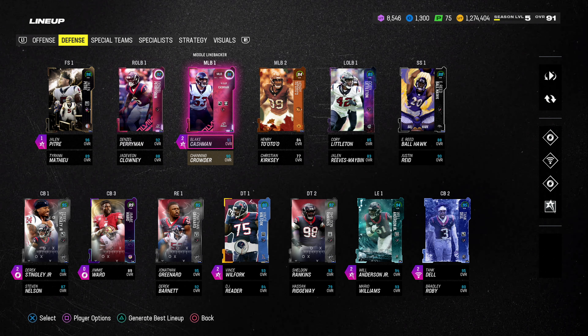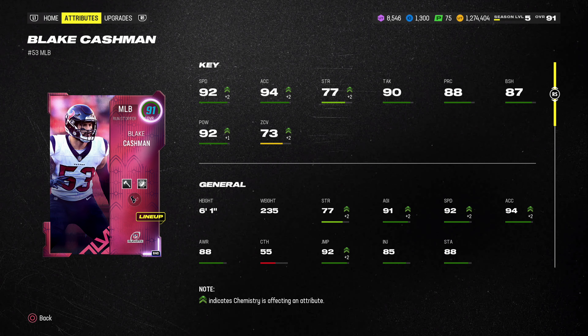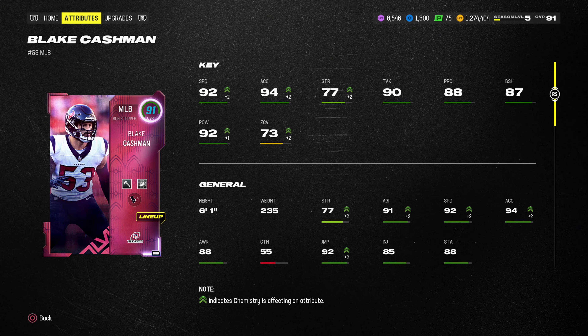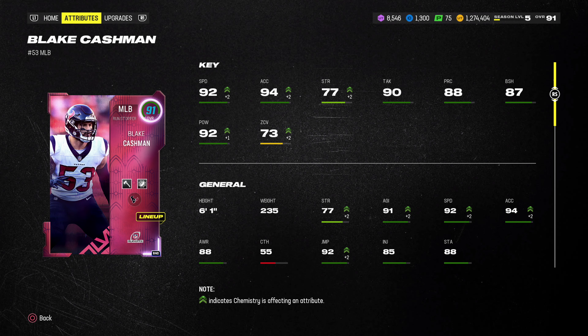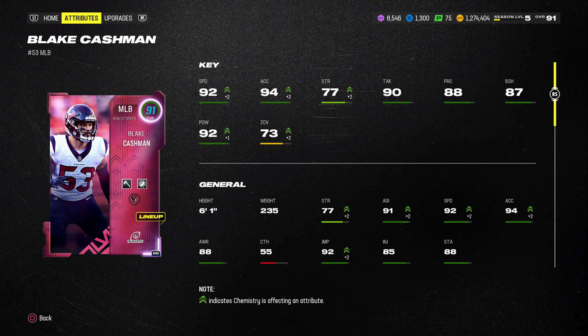And the defense is where most of the upgrades happen. Free safety Jalen Petrie, 96 overall: 95 speed, 95 acceleration, 92 tackle, 92 play recognition, 90 man, 94 zone, and 92 hit power. This guy better ball out right here.